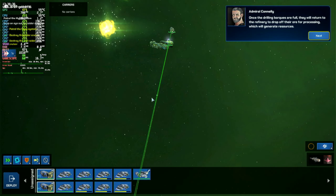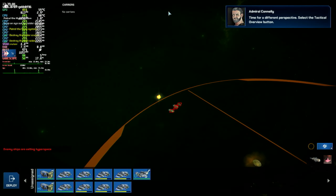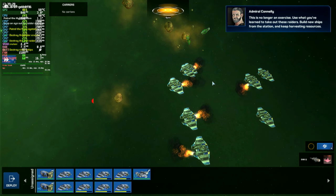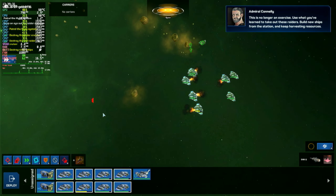We're getting a reading from the Ephesus wormhole — it looks like the Raiders have noticed you're here. Time for a different perspective. Select the tactical overview button. Here you can see the whole battle space. You can select ships, give orders, and move the camera as normal, as well as see where the enemy is. By the way, this is no longer an exercise. Use what you've learned to take out these Raiders. Build new ships from the station and keep harvesting resources. Don't forget to use the emergency repairs module and the bomber strike.